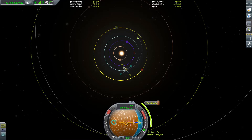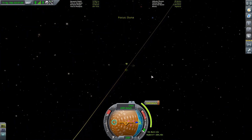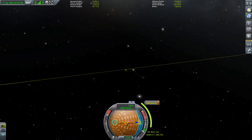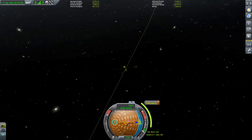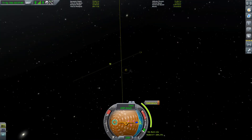We can see we almost have ourselves an intercept — we actually do have an intercept. If we double click on Duna we can see where that intercept is going to occur. We're going to be coming in a little bit below and outside of it. That's okay — we can make a mid-course correction to get ourselves a nice close intercept. I'll see you back after the cut once I perform this burn.